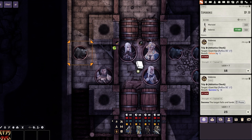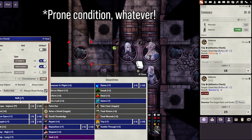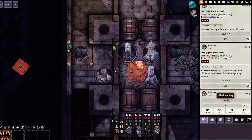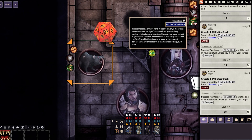Volaris here will attempt to trip the rat, and when he does, it's automatically going to apply the trip condition to him. Not only did he trip, he critically succeeded, auto-rolling damage. Now doing the same with a grapple — it automatically adds the grab condition on him.